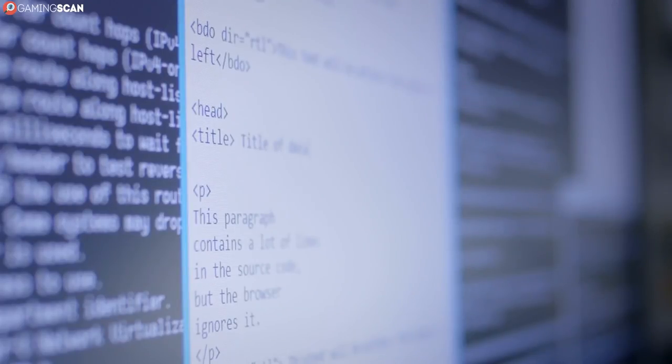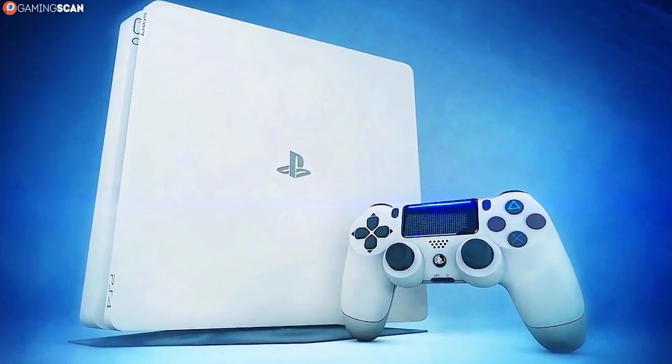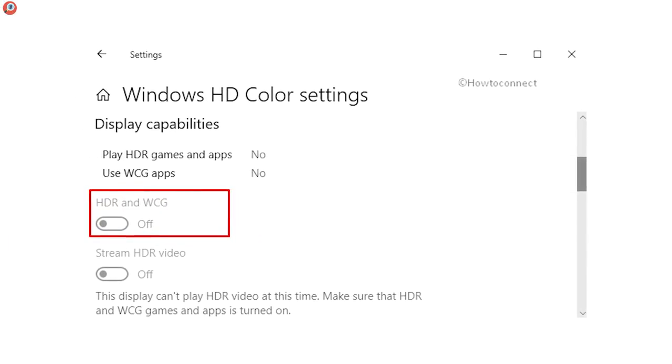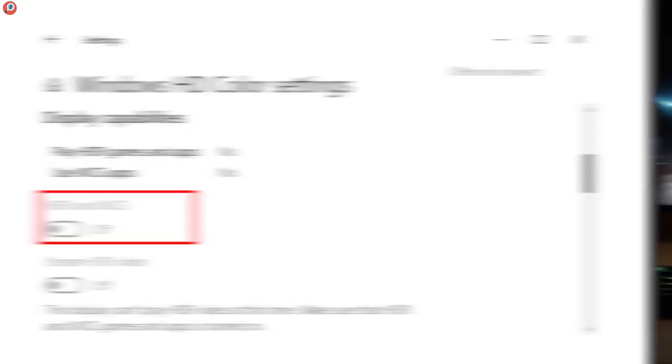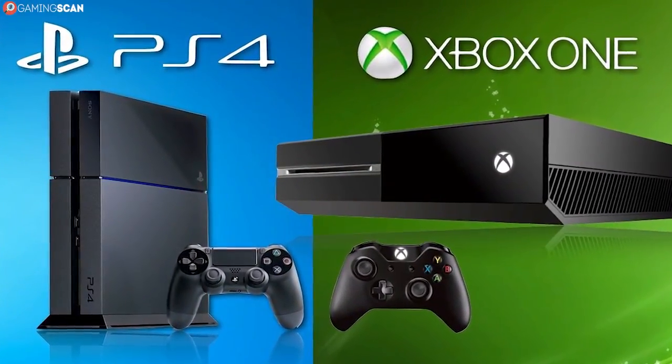On the software side, there is virtually nothing to worry about since Windows 10 natively supports HDR, and so do all versions of the PlayStation 4 and all versions of Xbox One. On Windows, you just have to enable it in the display settings menu, which you can access by right-clicking on the desktop. Of course, you need to have an HDR display connected for this option to appear, and it's the same deal with consoles as well.